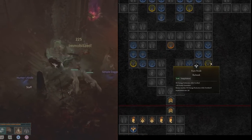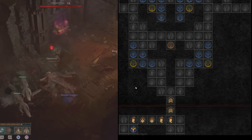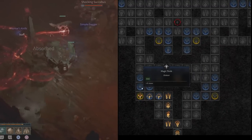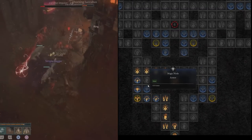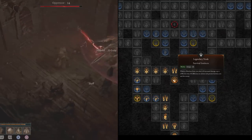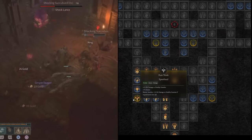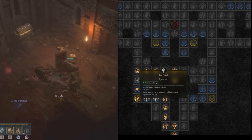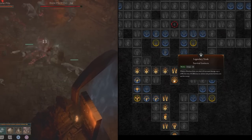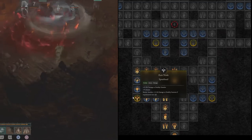On the Survival Instincts board, start by going left — not right. Bulwark makes you more tanky, but Spearhead is much better: it increases your damage by 12.5% to healthy enemies. Survival Instincts itself: while in Werebear form, you deal 1% increased damage up to 50% for every 1% difference in current life percent between you and the enemy. Spearhead pairs perfectly — you get 25% increased damage against healthy enemies from Spearhead, and then as they lose health you keep gaining more percentage damage from Survival Instincts. This is why I highly recommend going left on this board.